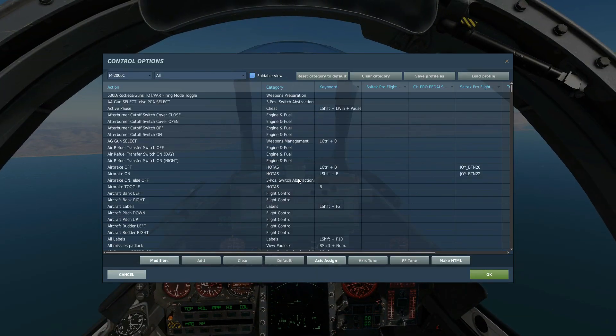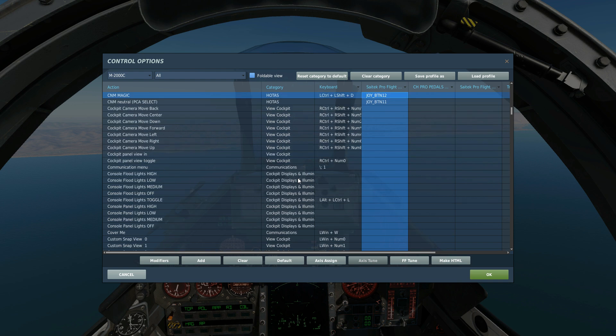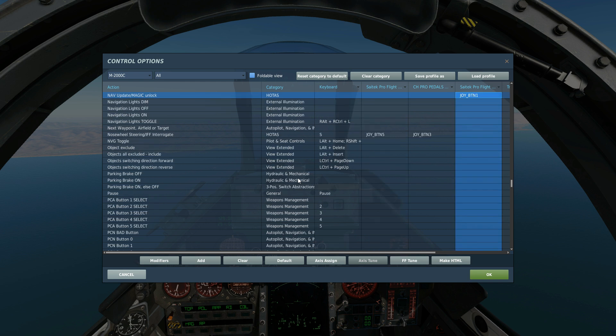So the controls we're going to be looking at today: fire the missile, weapon fire. To select the missile through the CNM, we've got CNM magic, and to neutralize CNM, we've got CNM neutral. To reject a lock and/or scroll through the different search patterns, we've got magic unlock.